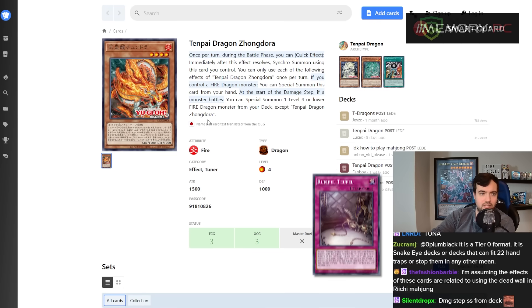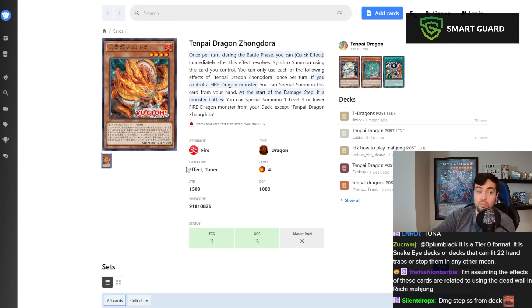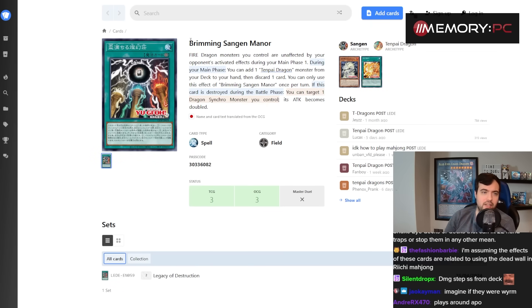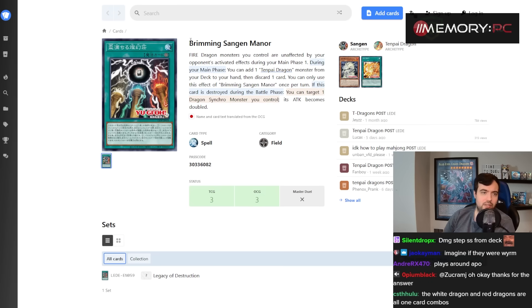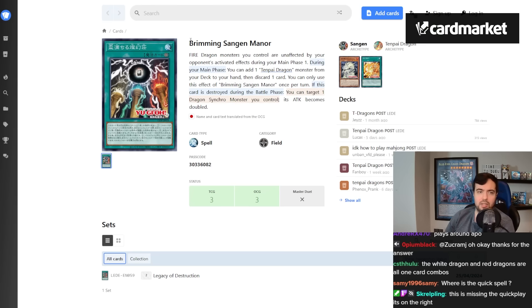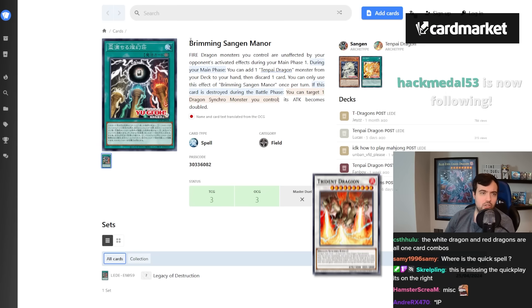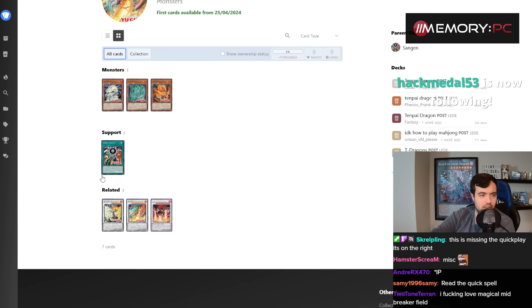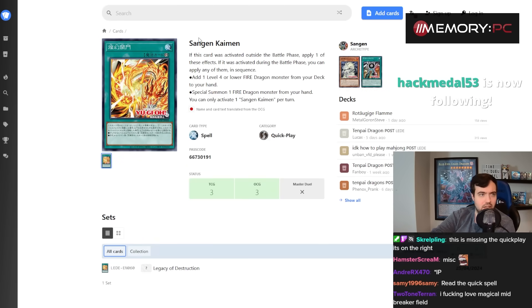I can see why they'd compare this one to Black Goat Laughs — it's pretty good, and it's the only tuner. Here's the field spell, Brimming Sangandmanner: Fire Dragons are unaffected by activated effects during Main Phase 1. During your main phase, you can add a Tenpai Dragon from your deck to your hand then discard one card — once per turn. If this card is destroyed during the battle phase, you can target a Dragon Synchro and double its attack. I think you're trying to pop this with Trident Dragon to make it big and attack multiple times.